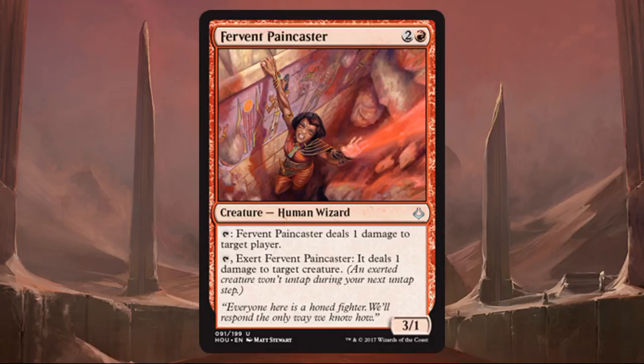Exert is back, but with a twist. You'll still find regular Exert creatures from Amonkhet — if you chose to exert an attacking creature, it got an extra ability but wouldn't untap on the next untap step. This time, some cards can also exert through activated abilities rather than just combat. The example on screen lets you tap to deal 1 damage to a player normally, or tap and exert it to deal 1 damage to a target creature instead. If you do exert, it will not untap during its next untap step.